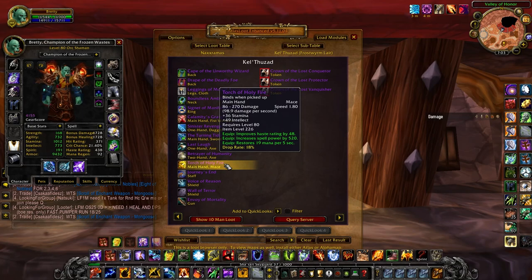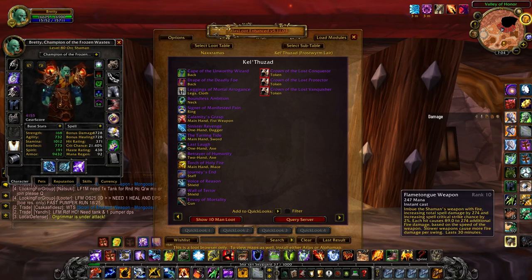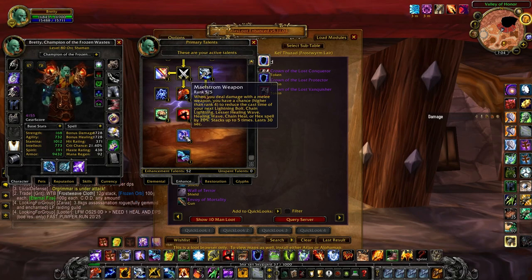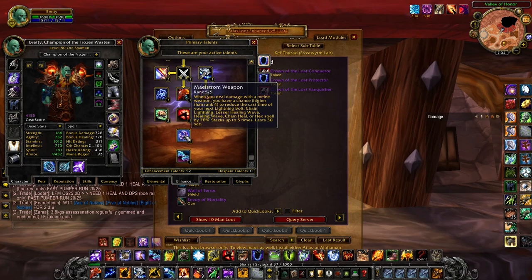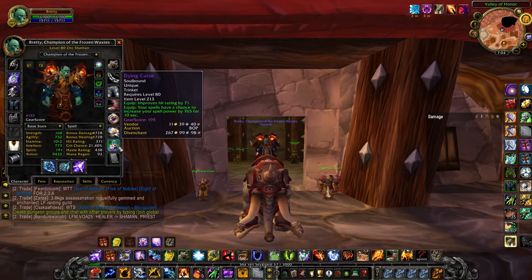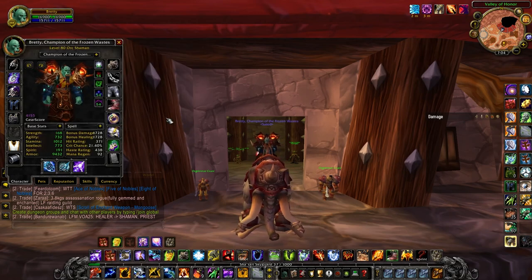On the weapon speed argument — faster vs. slow weapons — I've talked to a lot of people about it. On private servers I don't think Flamtongue is scaling correctly based on weapon speed. In my head, faster weapons just make sense: the faster weapons you have, the more times you're hitting, which means more Maelstrom Weapon procs per minute, which is just more lightning bolts, more chain lightnings, just more damage. So if Flamtongue is equalized across fast and slow weapons, faster weapon would just be better for more Maelstrom procs. Dying Curse is an insane trinket — it has 71 hit, so it allowed me to gem a lot more haste. I just have haste gems everywhere.